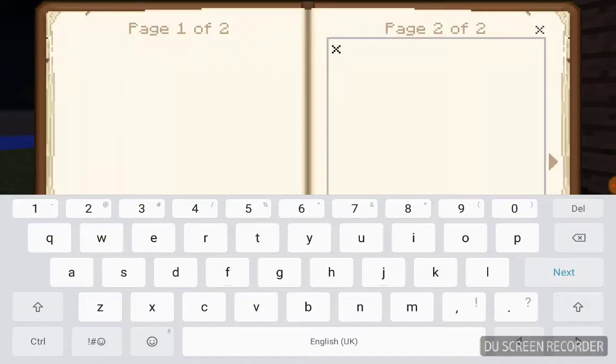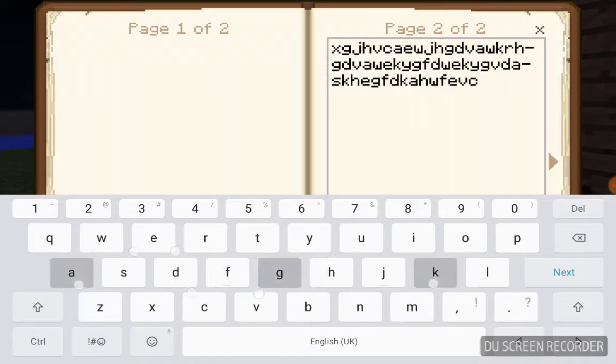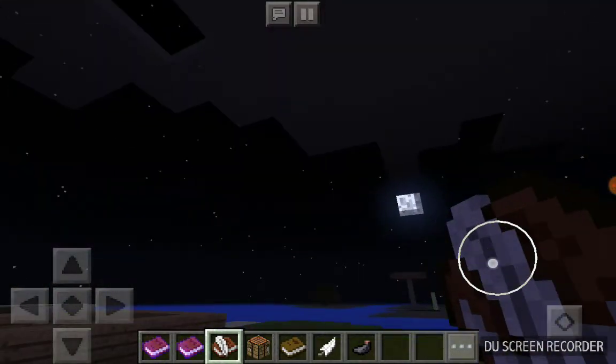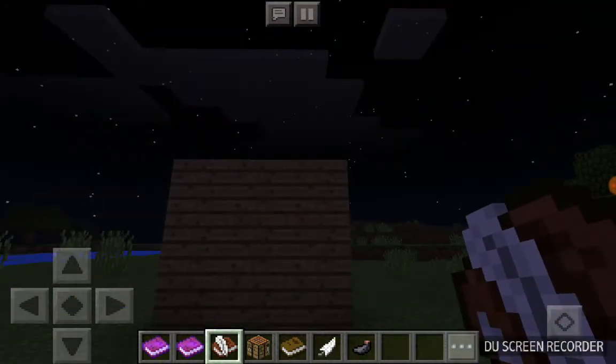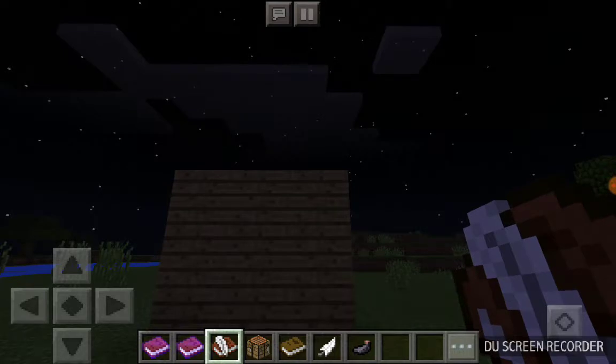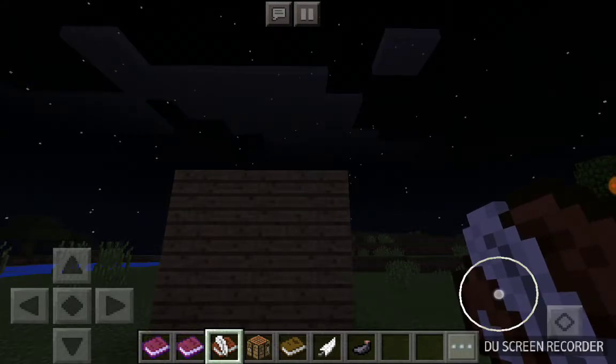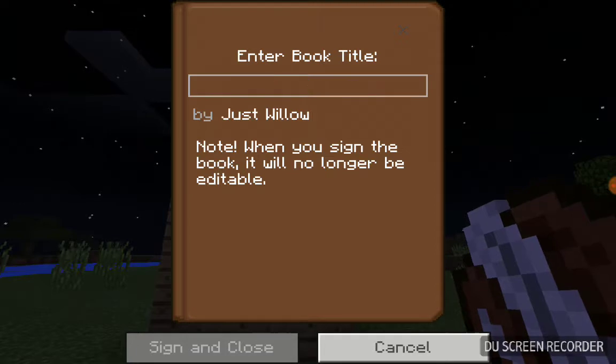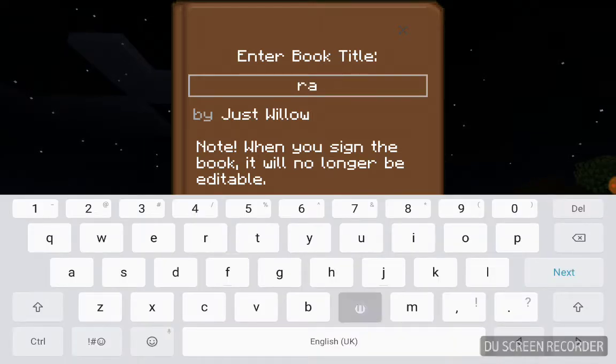You can write whatever you want. There you go. I'm going to sign this one — press sign. I'm going to call this 'Random'.